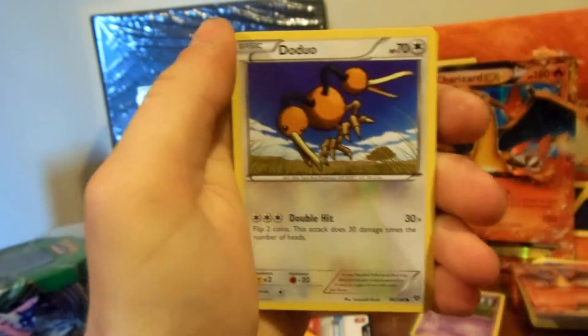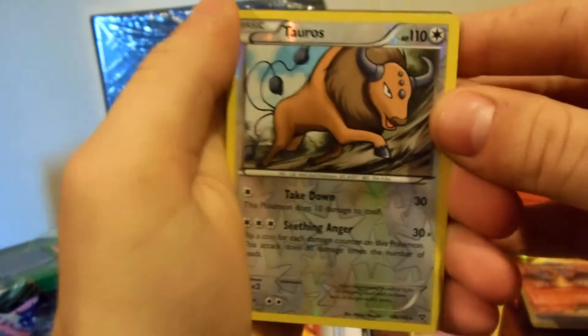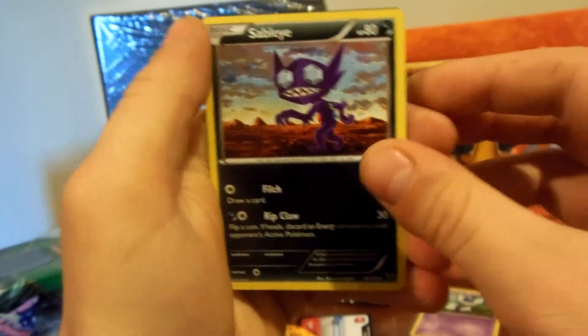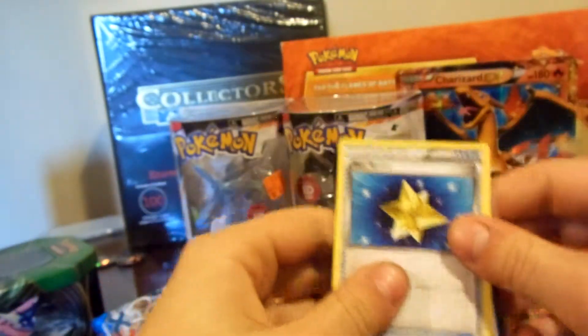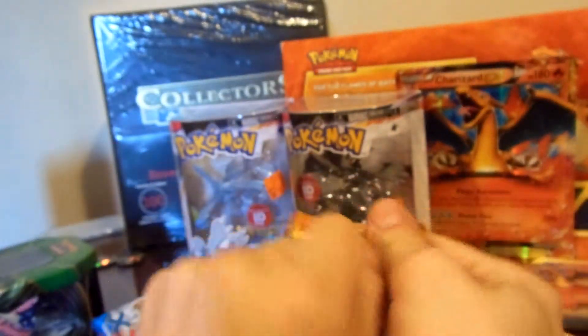Skiddo, Pumpkaboo, Doduo reverse — Tauros, that's a rare, that's pretty cool. And then a Swellow for the rare spot — not lucky. Doduo again, Max Revive, and I'll give you guys some of the Flash Fire codes as well.